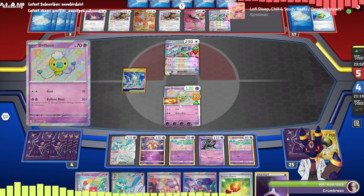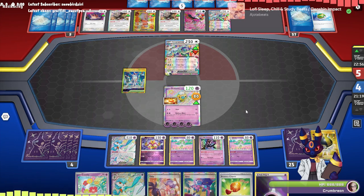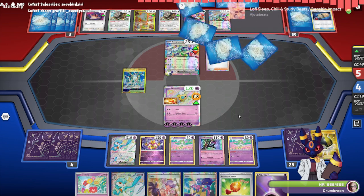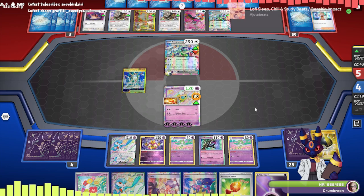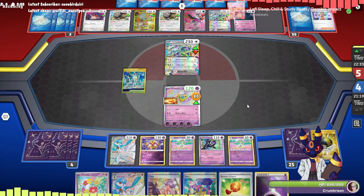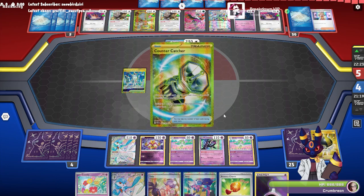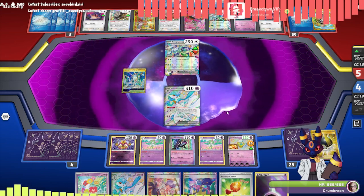So 100 damage goes to 300, that drops down — we have to get an extra 20 on the Driftloon which is doable next turn because we could just take a Terapagos out. It's going to be five energy with Bravery Charm to get there, which we'll have in the discard pile next turn. They're going for my Gardevoir — not a good idea. Kind of a bad idea for them.